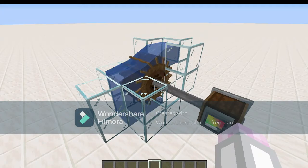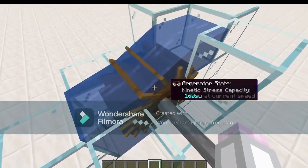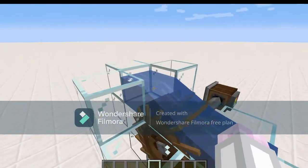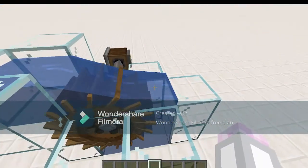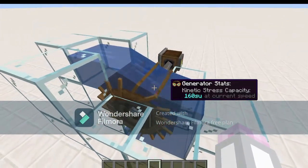This is probably the first power source you're ever going to make in a Survival CreateMod world, and it is a water wheel. I'm currently using the best setup for it, which is a water stream running from here, across the top, down the side, and along the bottom to get 160 stress units.